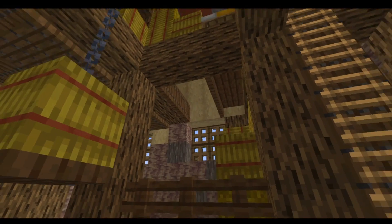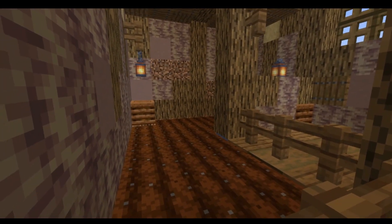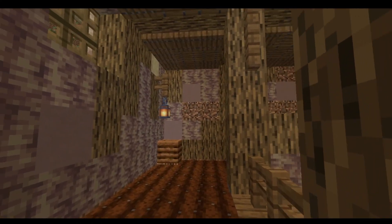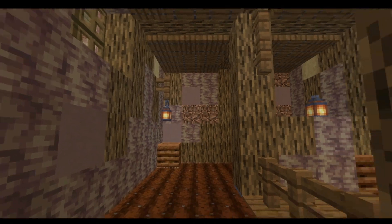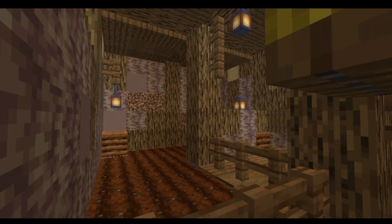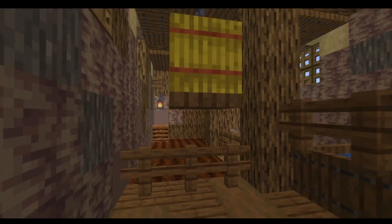On that side there are trapdoors. Here's where we're going to put the little wheat farm — nothing crazy, just getting a bit of wheat as we go. Even on the inside I really like the texture of the walls. There's no pointed dripstone in here, but I think it looks really cool.